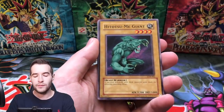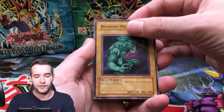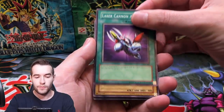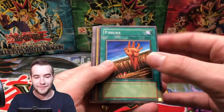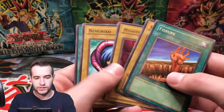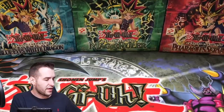Hitatsumi Giant. From what I've been able to tell, between 2002 and 2003 original prints you can't really tell the difference — the coloring is slightly different. We got Laser Cannon Armor, Petite Angel, a Fissure — I totally thought that was something — Skull Stalker, Gregarado, and Saugan. Okay, I thought we had something; it had a little space there.